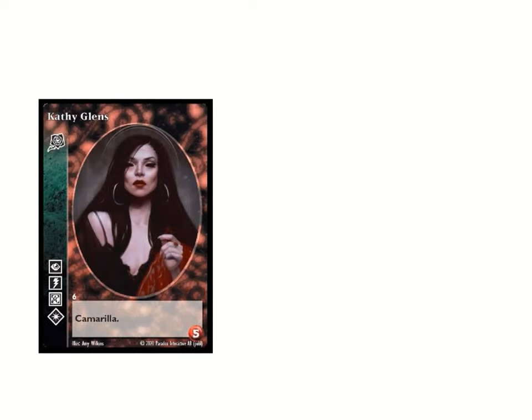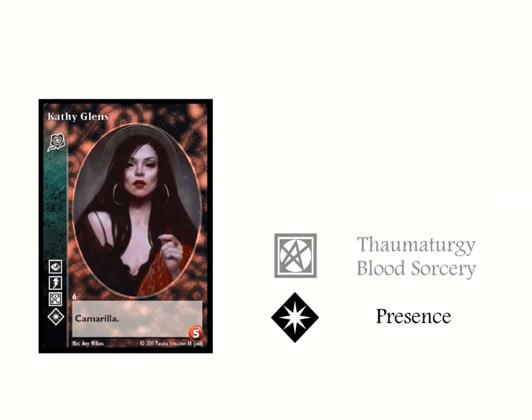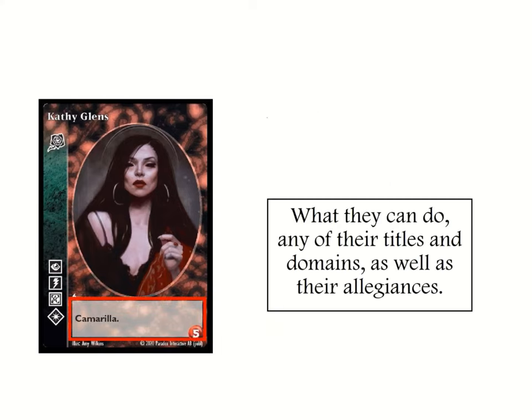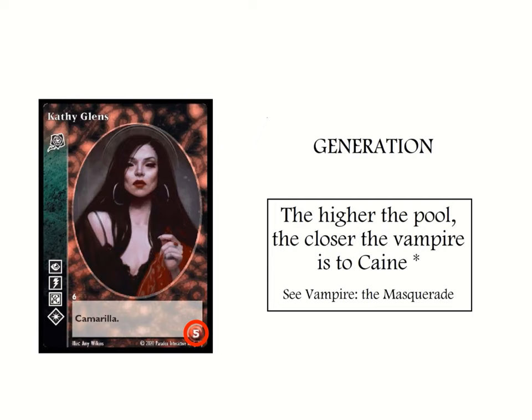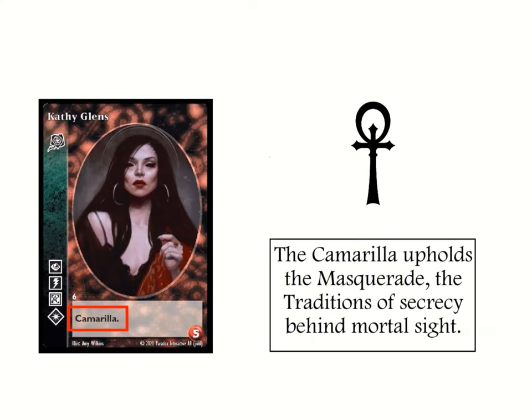We see that Cathy can use cards that require at least basic Auspex, Celerity and Thaumaturgy, as well as basic or superior Presence — a mainstay discipline of powerful Toreador vampires. Each vampire has a text box that may or may not have any special titles or abilities printed there, as well as their blood capacity, which is both a measure of how old and powerful they are, as well as how much of your pool must be invested to control them. Cathy belongs to the Camarilla, a sect of vampires that prefer to maintain the traditions of secrecy and protection of vampires and mortals from each other, and has a blood pool of six.